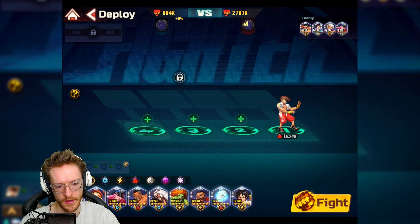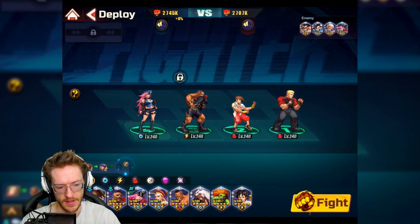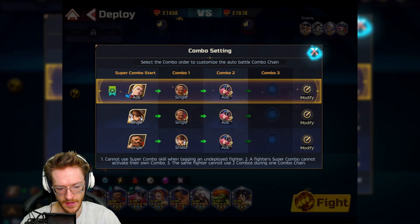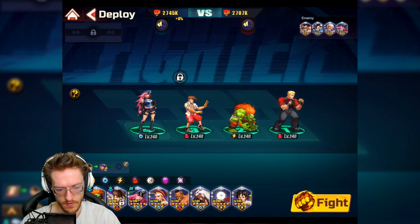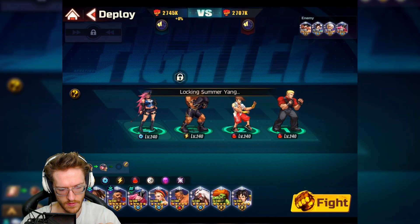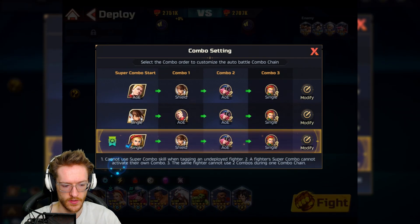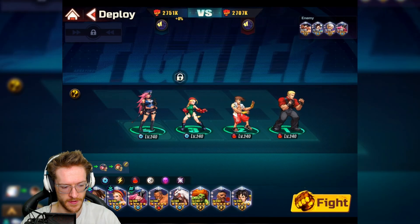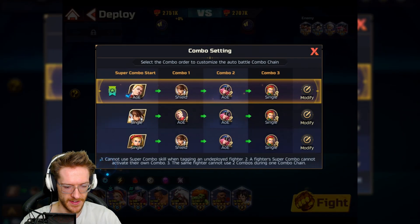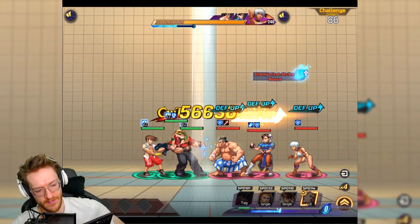I'm annoyed now so I'm just going to put a stupid team on and see if it does anything. They don't even combo. This is the deadest team I've ever witnessed — shield, AOE, single. This is not going to work, I'm going to die immediately.